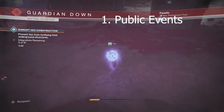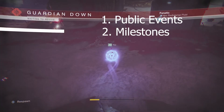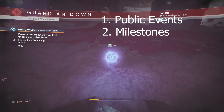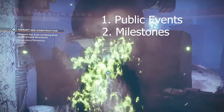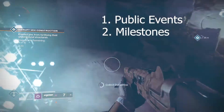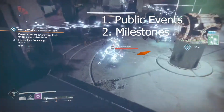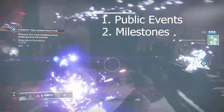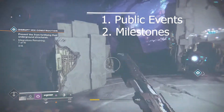Quick rundown: do public events until you're 265, do your milestones and luminous engrams until you're around 270 to 275. If you already did your milestones, you'll have to wait until Wednesday's reset. Alternatively, you can farm exotics all day — a friend of mine got to 292 just from exotics, which is pretty crazy.